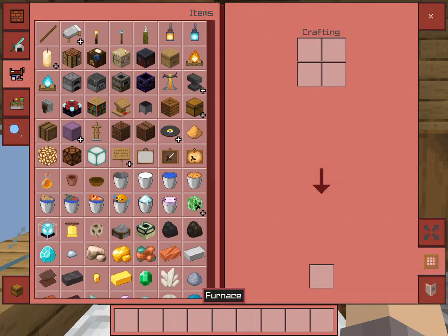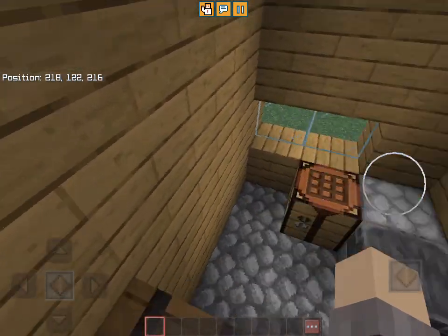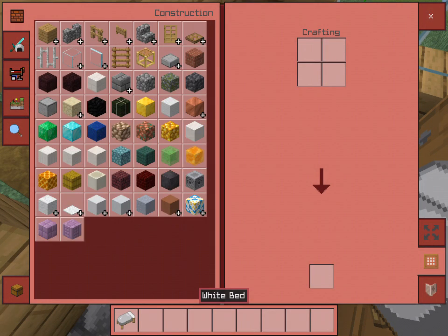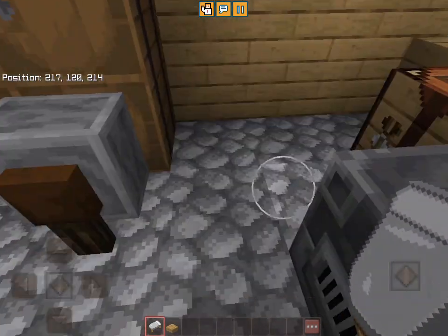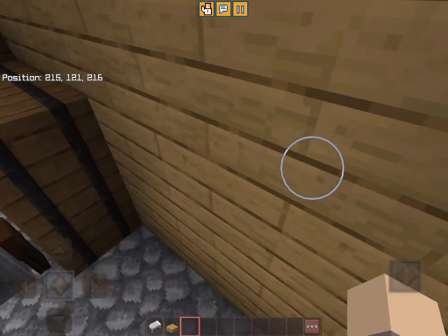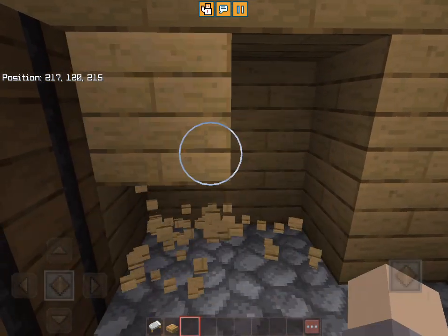If you have a small home and one bed isn't enough, use slabs and beds to make a bunk bed. A two-block thick wall is what we need — dig out a hole in the wall like this.